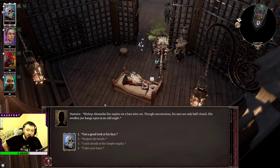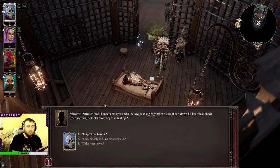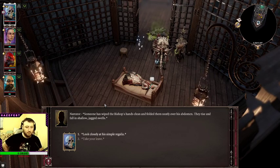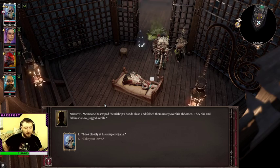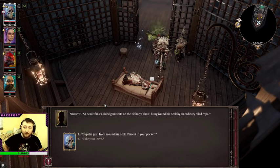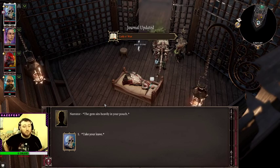Look at his face — bruises swell beneath his eyes and a shallow gash zigzags from his right ear down to his beardless cheek. Unconscious, he looks more boy than bishop. Inspect his hands — someone has wiped the bishop's hands clean and folded them neatly over his abdomen; they rise and fall in shallow jagged swells. Look closely at his simple regalia — a beautiful six-sided gem rests on the bishop's chest, hung round his neck by an ordinary oiled rope. A hexagonal shape. Slip the gem from around his neck and place it in your pocket — the gem sits heavily in your pouch.